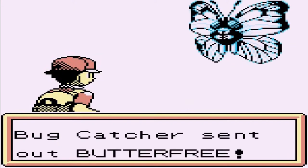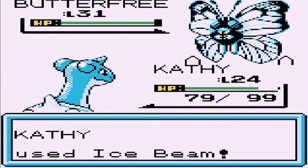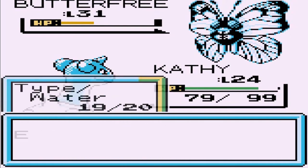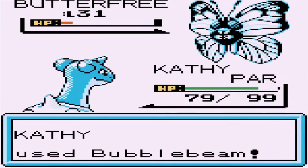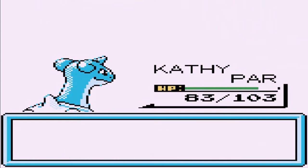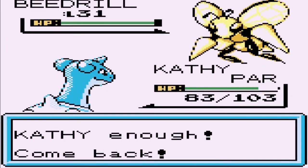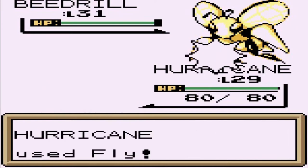We found ourselves a mushroom and some nice dialogue. Here comes another bug catcher with a Butterfree level 31. Kathy's looking like a beast, ready for an Ice Beam attack. We all know how Butterfree likes to mess with your status. Let's go with Bubble Beam — and there's that Stun Spore, holy crud. Bubble Beam again — say goodbye! Kathy grows to level 25! Now we're taking on a Beedrill, so let's go straight to Hurricane. We still need to grow to level 30 with this guy.